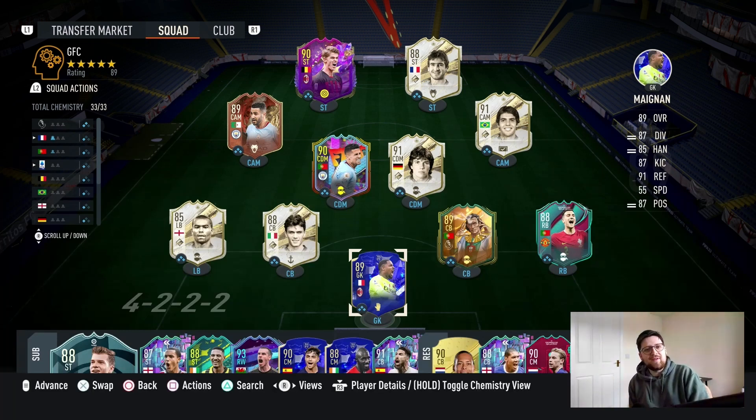Hi guys, I'm Goritos Doritos, and today we're going to be checking out the 4-3-2-1 current meta — the standard, the holy grail custom tactics. These are tactics that were created by pro player Footwiz Ethan. He won a pro tournament last month, and ever since then, pretty much every pro player has just copied and pasted these tactics as their own. They really are what has set the tone for the meta in this game.